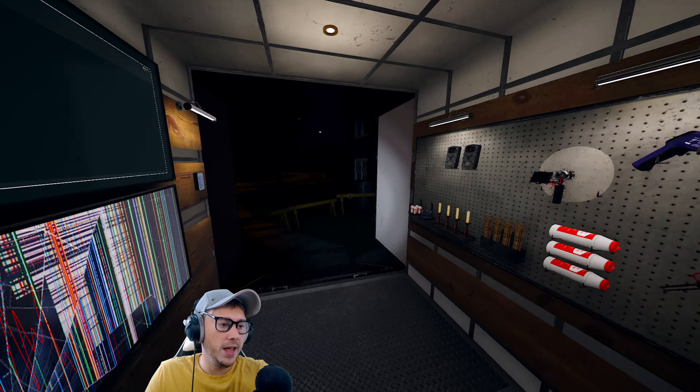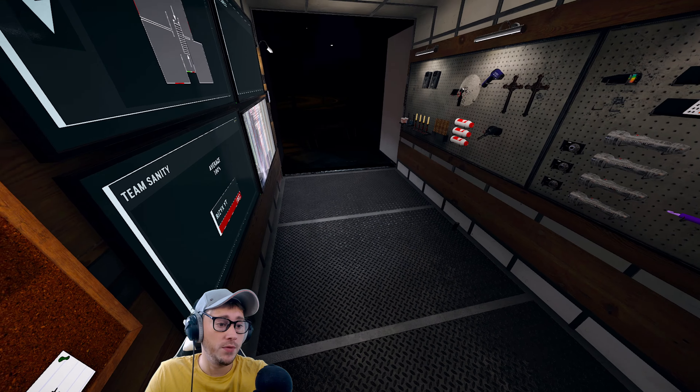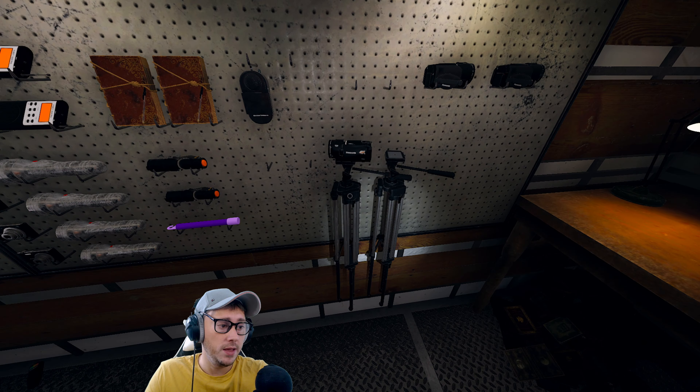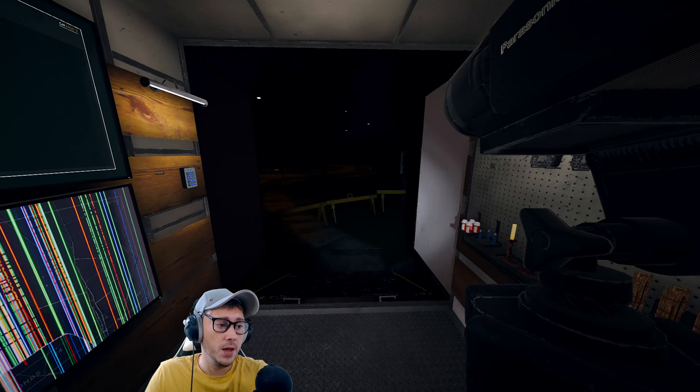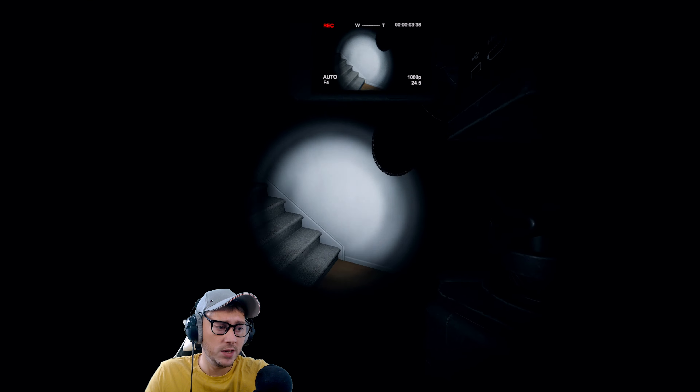We've got Edgefield Road - my favorite map. Objectives: detect a paranormal sound with a parabolic mic, repel the ghost with a smudge stick, capture a photo of the ghost. We can do all of these. Going in with flashlight, video cam, and docs. We're on Edgefield, started off with 100 sanity, drain is normal.